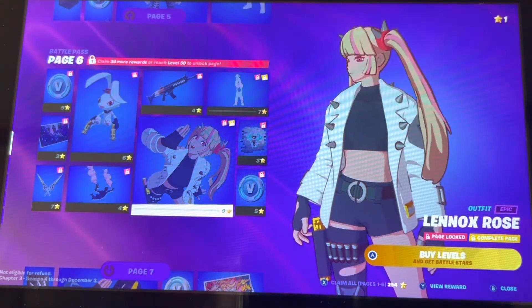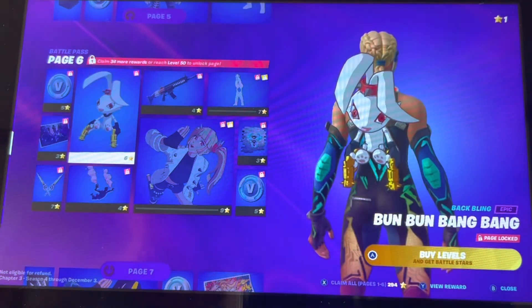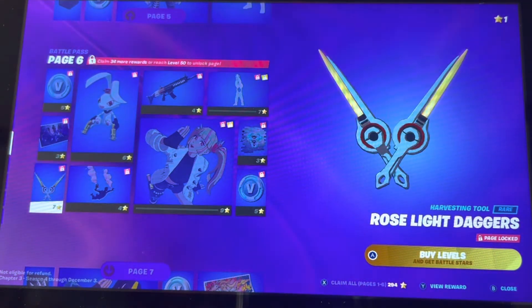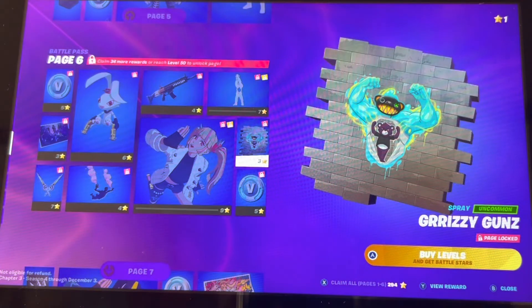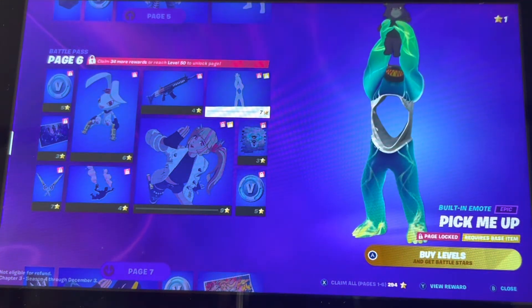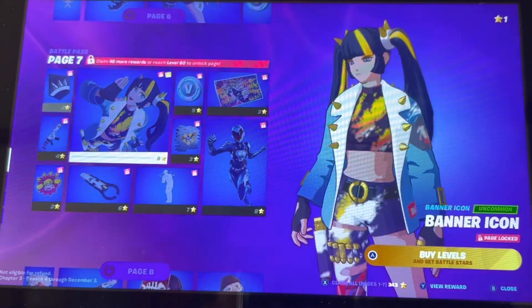We got — I think it's the anime skin — got Bun Bun. I actually like this back bling a lot, it looks pretty cool actually. I'm rocking that with my sword actually — oh I like this. Oh, I really like that spray. Oh, I love this emote, bro. Another one of her.